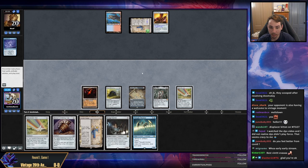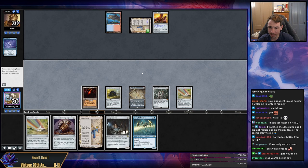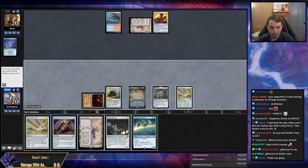So my opponent named Expedition Map, which is fine — we weren't really going to be doing map things. A Thought Monitor is a fantastic draw. I am interested in playing lots of artifacts here, so let's start playing some artifacts.